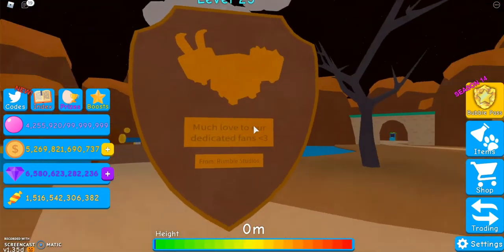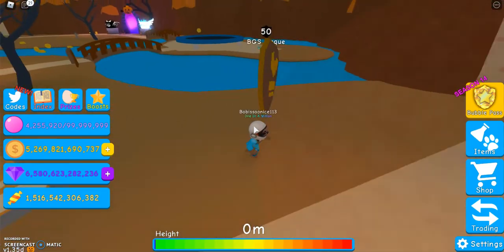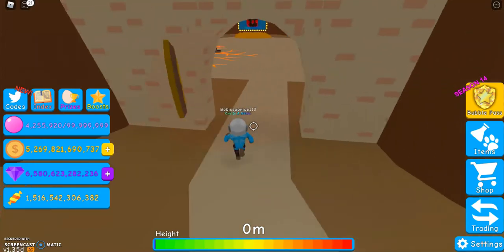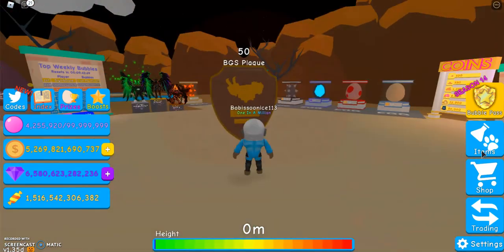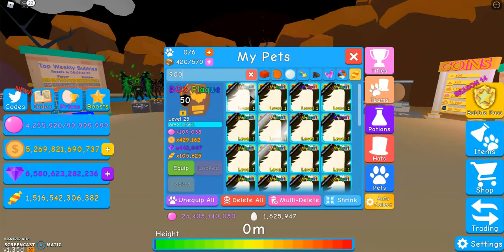So I was super happy when I saw that I hatched it. The way it moves is basically by walking, although it doesn't exactly walk because it's a plaque. Yeah, I think it looks really cool. So I'm going to show just what some of the other pets from this event look like.